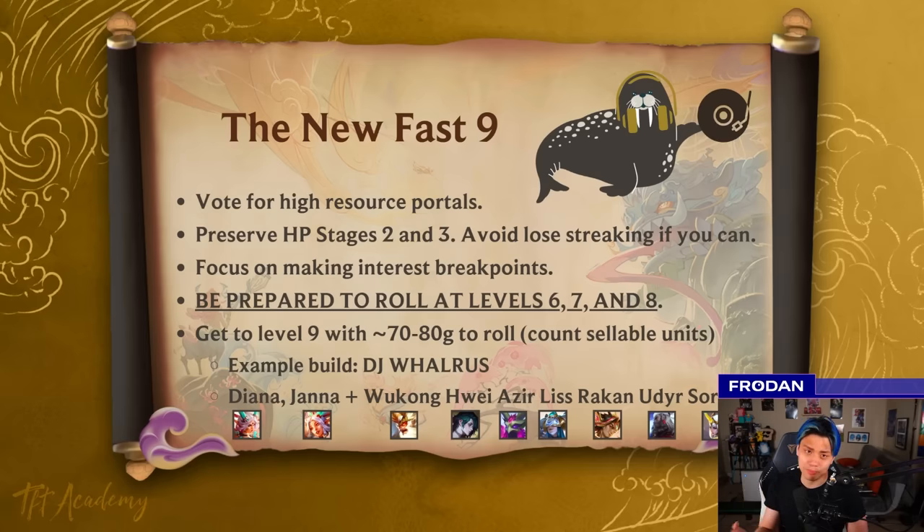Step 4, probably the most important: a lot of people just don't roll at all at levels 6, 7, and 8. You really should be doing it if you need to upgrade specific tiers of units. If you need to upgrade 2-costs, roll at 6; if you need to upgrade 3-costs, roll at 7; and if you need to upgrade 4-costs, roll at 8. If you never roll, you're probably going to bleed too much HP, then you get to level 9, roll twice, and die.